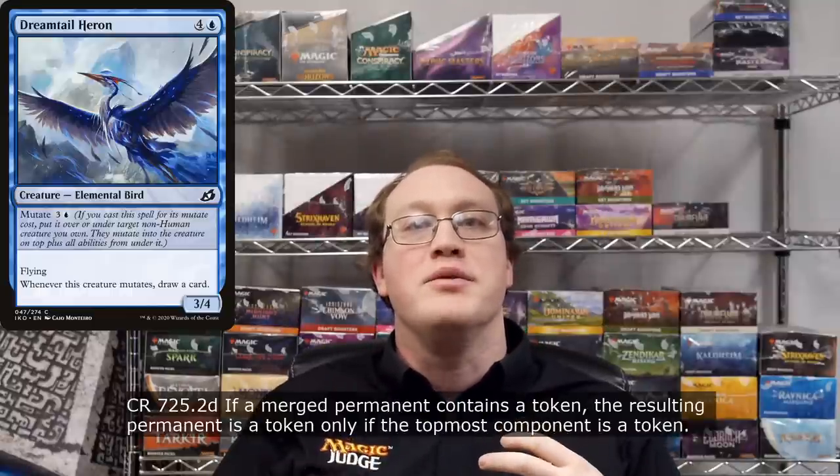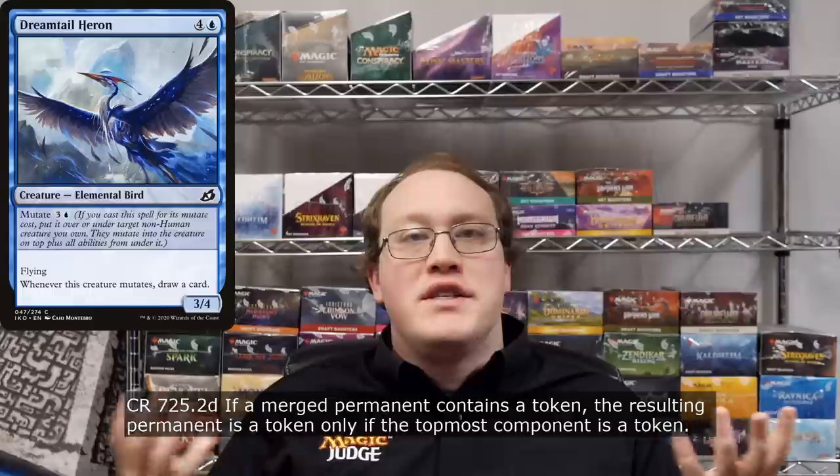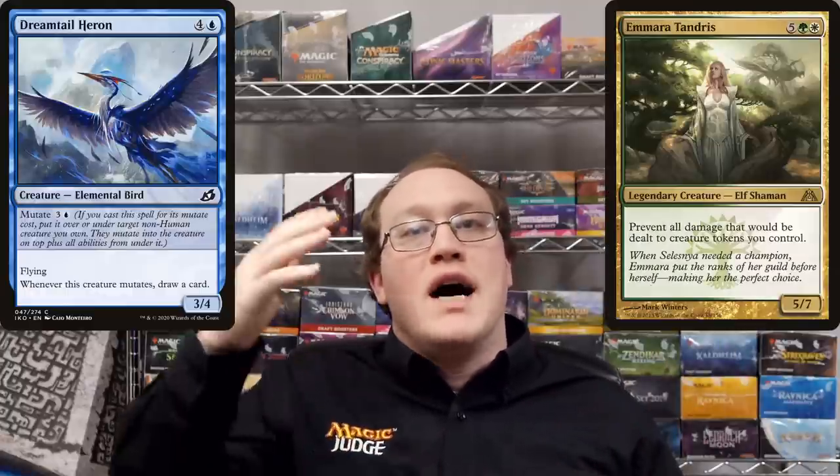Tokens are another weird case. A mutated permanent is considered to be a token if the top part is a token, otherwise it's a normal creature — the tokenness of the rest of the components doesn't factor into the equation at all. So if you mutated something onto a 1/1 soldier token, it will either be immune to Aethersnap or best friends with Amara Tandris, according to whether you had the token go on top or bottom.